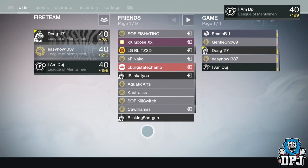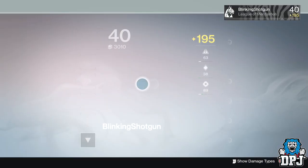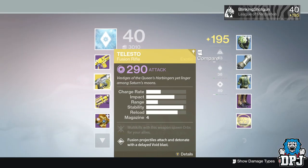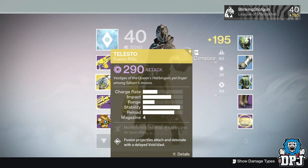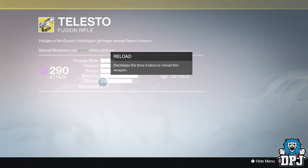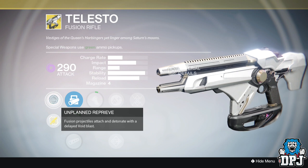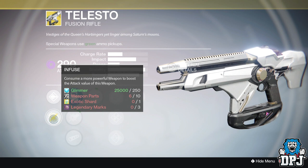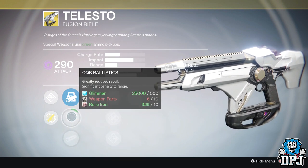What's going on guys, it's your boy DPJ here today with another Destiny video. In today's video we have a first look at the new exotic fusion rifle, the Telesto, which is a new weapon that comes with The Taken King. This weapon was obtained by a buddy of mine, Blinking Shotgun — he obtained it from a legendary engram he found in his last items. He has no idea how it got there, but from what he's seen and used of it, he thinks it's a great weapon and it does have some amazing perks.